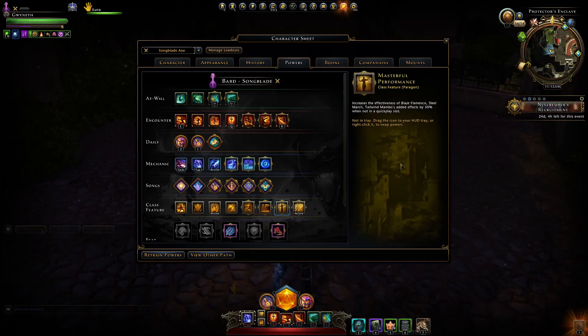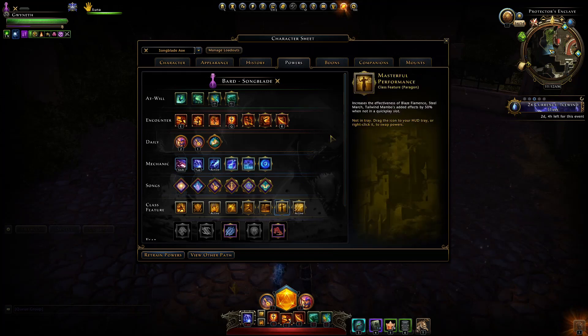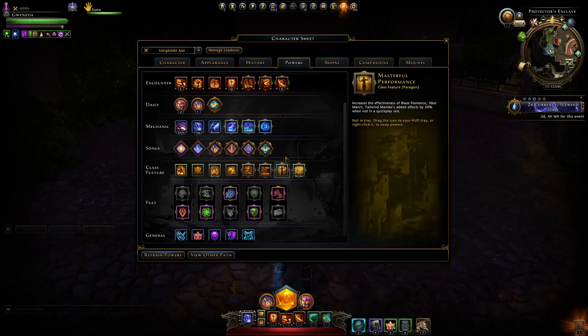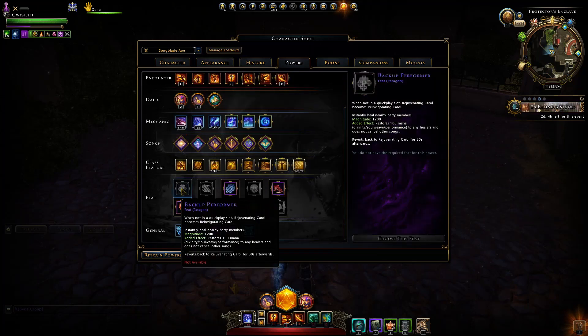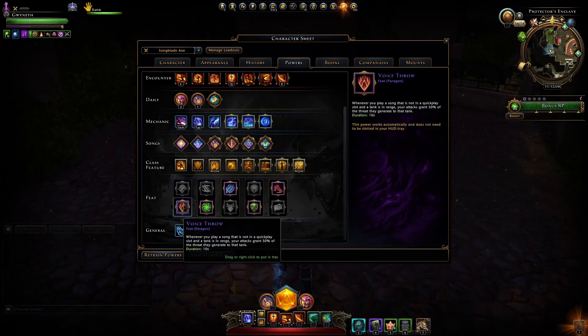Masterful Performance could definitely be viable, increasing the effectiveness of those three songs you want at 100% uptime. Moving to feats — you could use Backup Performer to help out your healer and party members, as 1,200 magnitude healing is not small. If you're running with a tank who wants help with threat, Voice Throw is also pretty useful.